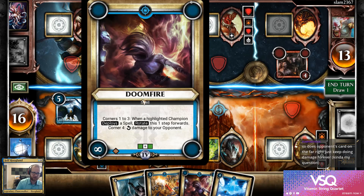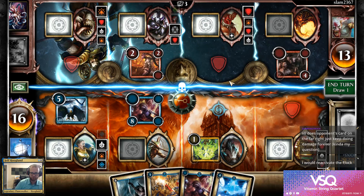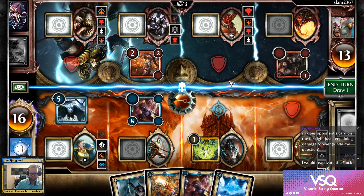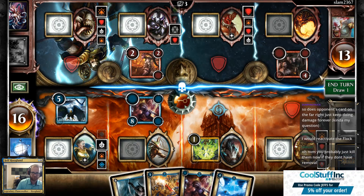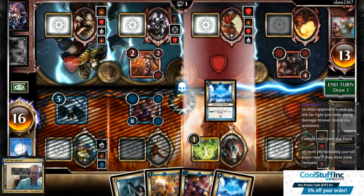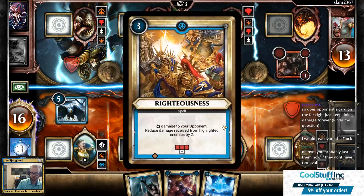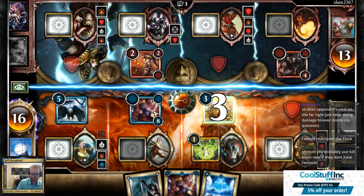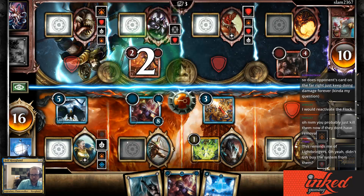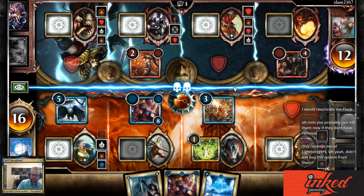This is a little dangerous to put here because it's on a removal corner. If I reactivate Flock, it puts them to eight and then I can't kill them with these. I think I just kill them if they don't have removal. I'm going to play Righteousness here, which does three and prevents damage from these and rotates this forward. Next turn this will rotate to the third corner, and if I play another spell here, it'll rotate to the last one.